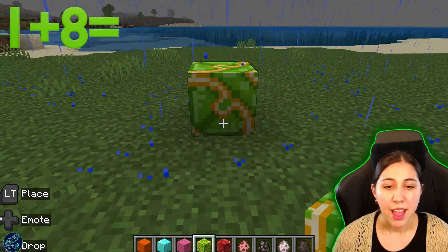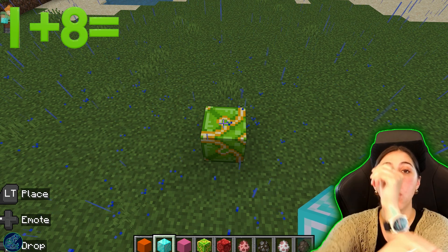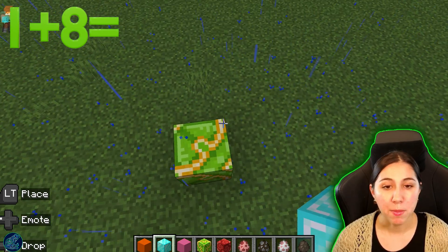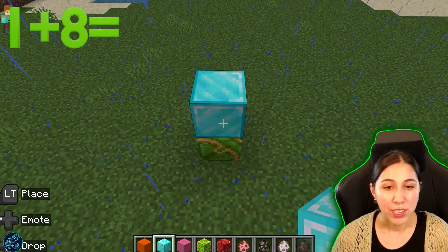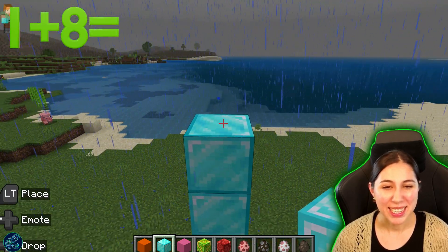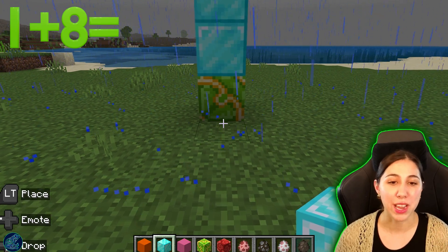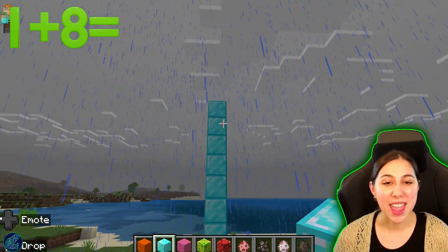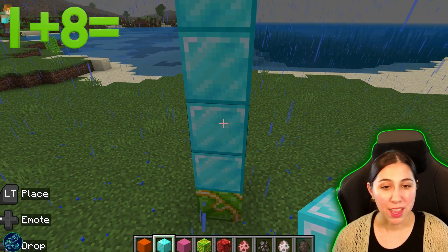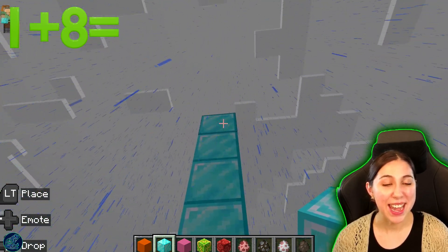So we're going to do one block, and then we're going to add eight of something. We have one block and we're going to add eight. Plus sign means we're adding them together — that means we want more. So if we have one plus eight, let's go and add some more. One, two, three, four, five, six, seven, and eight. So let's go ahead and count how many we have all together now. We started with one and then we added eight blocks. So now we have one, two, three, four, five, six, seven, eight, and nine. Now we have nine.